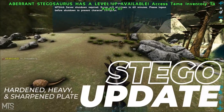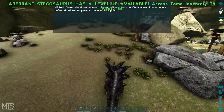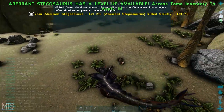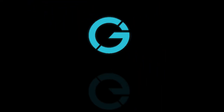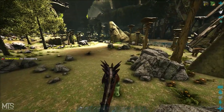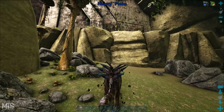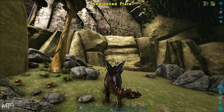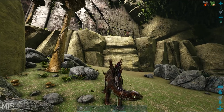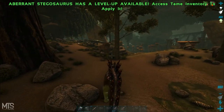In this video I'm gonna show you the three new modes that the stego has to offer and exactly what each mode is used for. The stego has three modes: one is called heavy plate, one is called sharpened plate, and the other one is called hardened plate. All three modes prevent you from being dismounted.